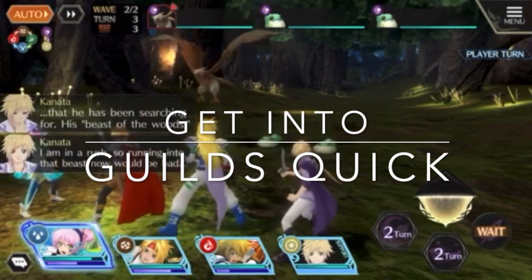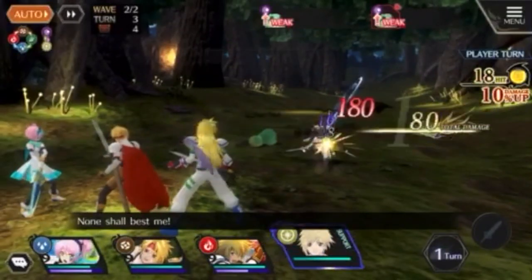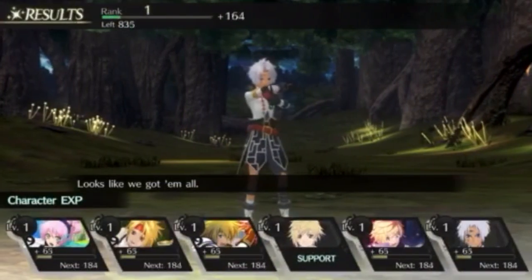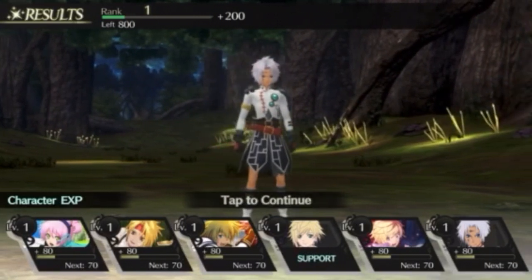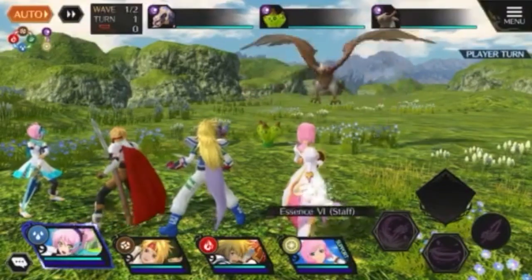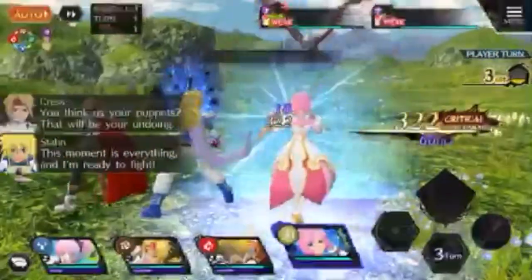Next tip is guilds. Make sure you get into a guild soon after unlocking them through story mode. There are only 20 spots in a guild, so they fill up fast. Guilds offer exclusive rewards you can't get elsewhere, and they're a lot of fun. Participating in guilds early is important — you'll get a lot out of it.